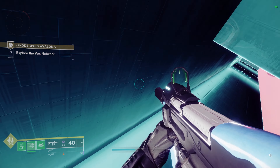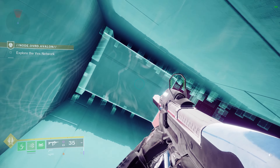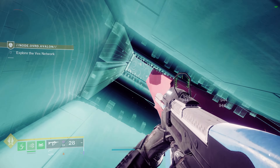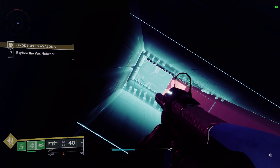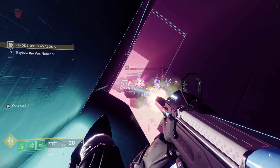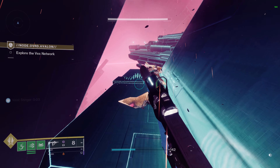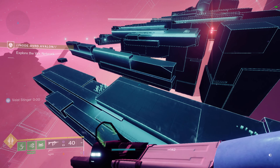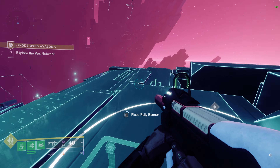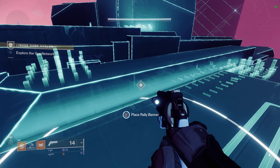Once you get right here everything's gonna be a little slanted, so make sure you tilt your head a bit and don't fall off. There are more moving objects here — they will boost you off and kill you instantly so just watch out. Basically it's just moving objects — if you've ever played Wipeout, it's like that. Keep moving forward, keep clearing the ads, keep defeating the Vex, keep jumping platform to platform. This is really simple, so don't die right here. Then we're going to another rally banner — this is gonna be fun.